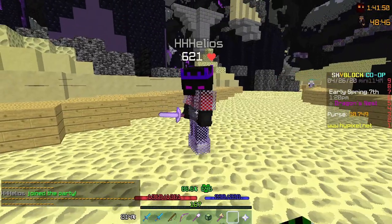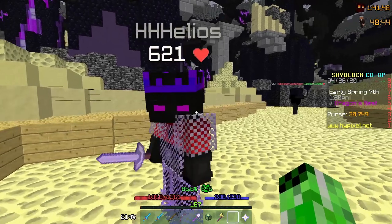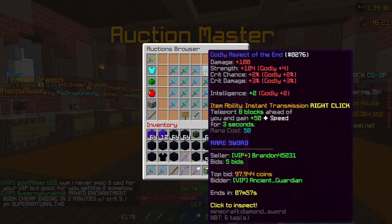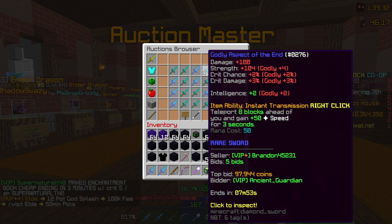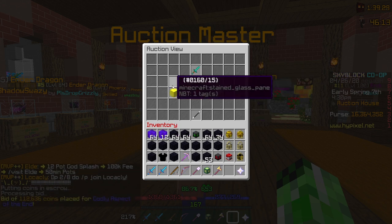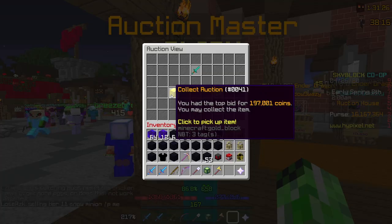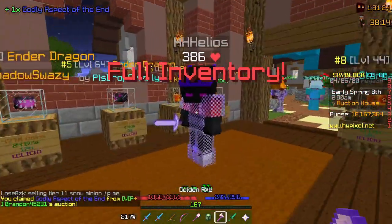There's this guy in the end farming Obsidian Defenders with an undead sword, so I decide I'm going to buy him an AoT off the Auction House. I think I'm going to go with this Aspect of the End right here. It has a godly reforge and is ending in 8 minutes, and it's pretty cheap, so let's submit the bid. The bid has ended, so let's collect the auction and trade it to him.